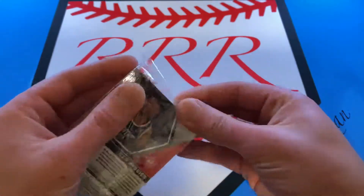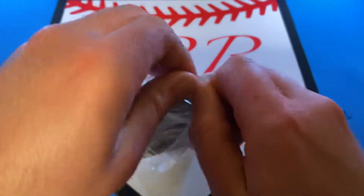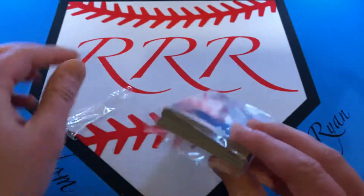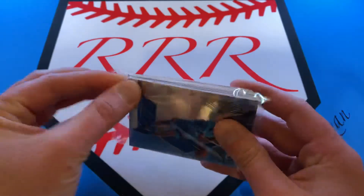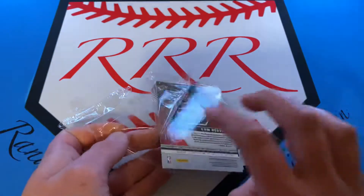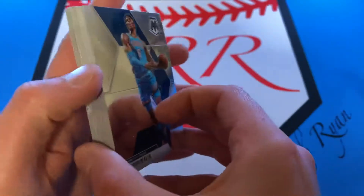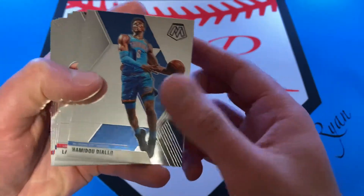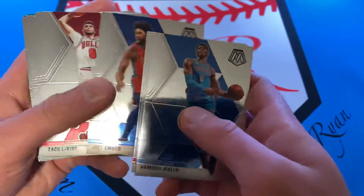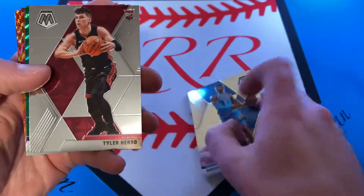Hoping for a giant hit. Looks like we've got a Cam Reddish Rookie on the back. So: Diallo, Landry Shamet, Jeremy Lamb, Bradley Beal, Joel Embiid, Zach LaVine, Zach Collins, Mason Plumlee. There's a nice hero base.